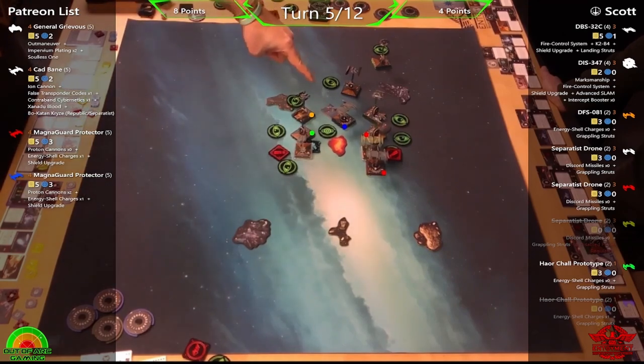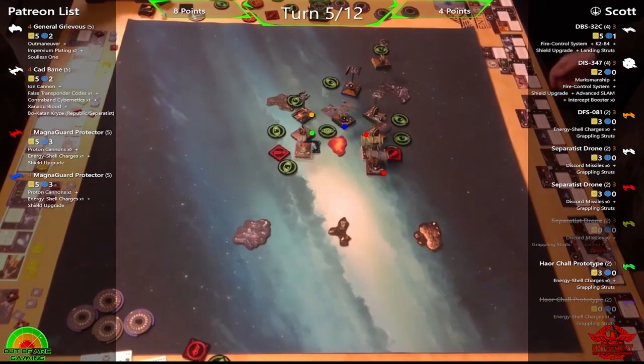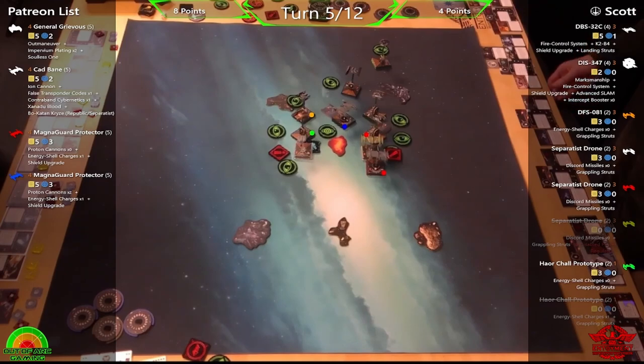Cad and Red Magma Guard bump. Phil deliberately bumped Cad so he could still get the focus action. If Red was going to take damage from bumping, it has an additional shield, making it less costly. Fraser asks if Phil was expecting to bump into Scott's Separatist ships or if there was another original plan.